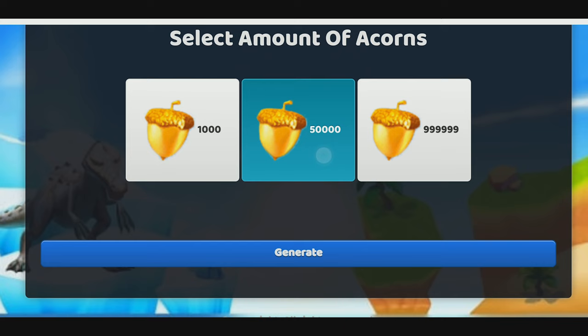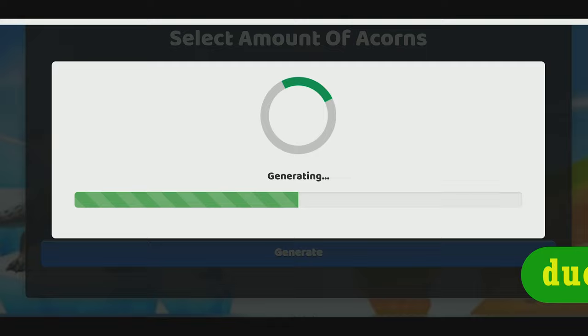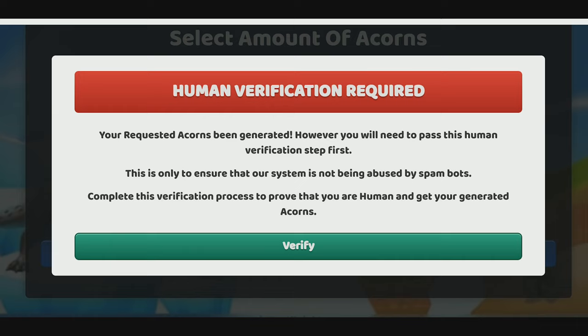Now we need to choose the amount and tap on Generate. It seems like I am going to have to verify that I am human and I am not here to abuse the tool. Makes sense since people are probably spamming the site a lot. It's really easy and I'm going to show you how we can get it done.